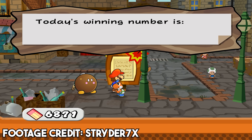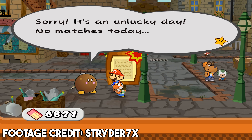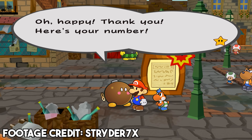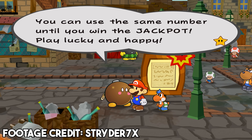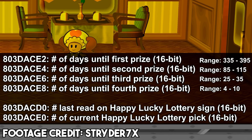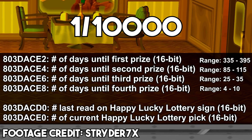This game absolutely adores its fake randomness, which I find to be a really interesting game design choice. You would think the best way to make something seem random is to make it actually random, but a lot of seemingly randomized things in this game are predetermined in one way or another. The most famous example of this is the Happy Lucky Lottery, which was debunked several years ago to follow a really strange pattern. Essentially each prize can only be won after a certain amount of real-life days have passed, which actually makes the lottery significantly easier — since if it was truly 100% random, you'd have a 1 in 10,000 chance of winning first prize on any given day.